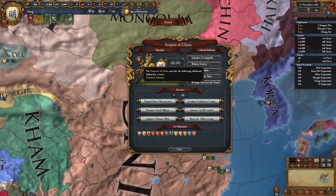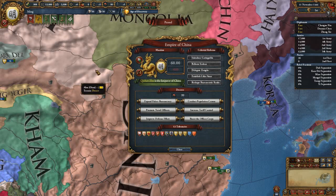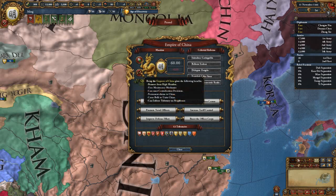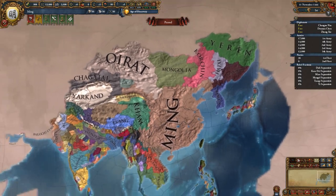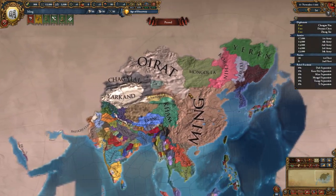It is a Casus Belli, so you can go to war with anyone neighboring you in order to turn them into a tributary. Being Emperor of China gives you bonuses from High Mandate, allows you to use meritocracy mechanics, gives you a permanent Casus Belli on China, and gives you the Casus Belli 'Unite China.' And as specified, you can enforce tributary on neighbors.